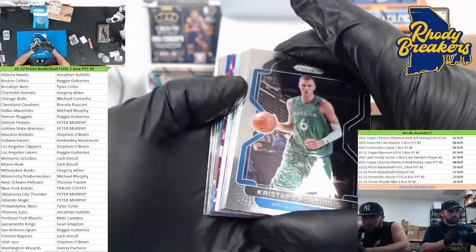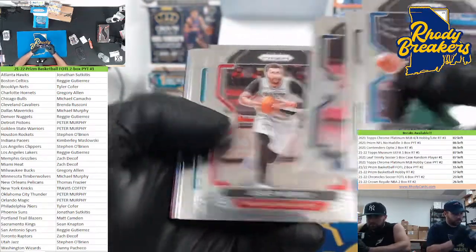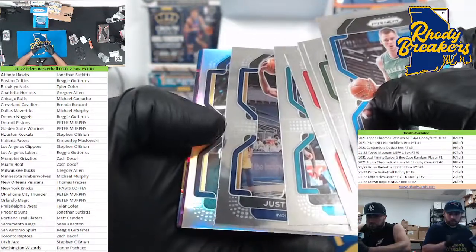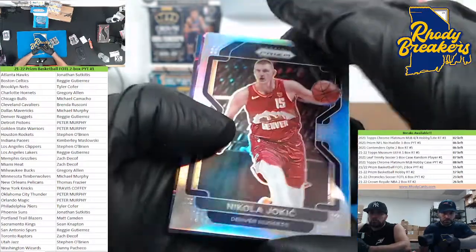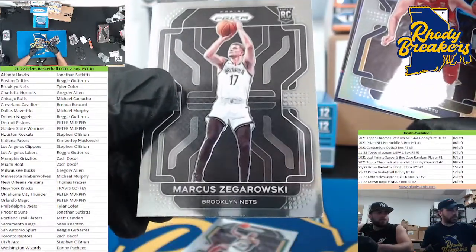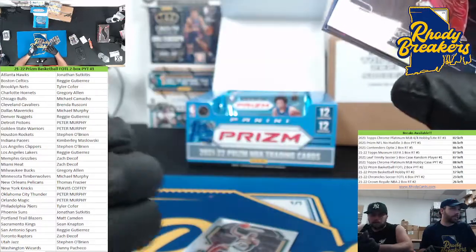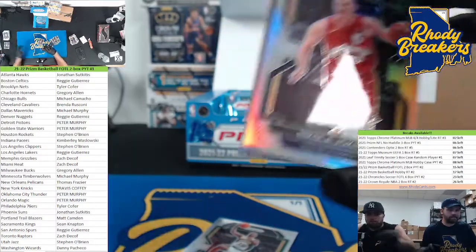Something coming here — nope. Nope. Jokic — nice! We'll take a Jokic silver MVP silver any day. Zagorowski — I don't know why he has a card and David Duke Jr. doesn't, because this guy barely played and Duke played. It's kind of weird.